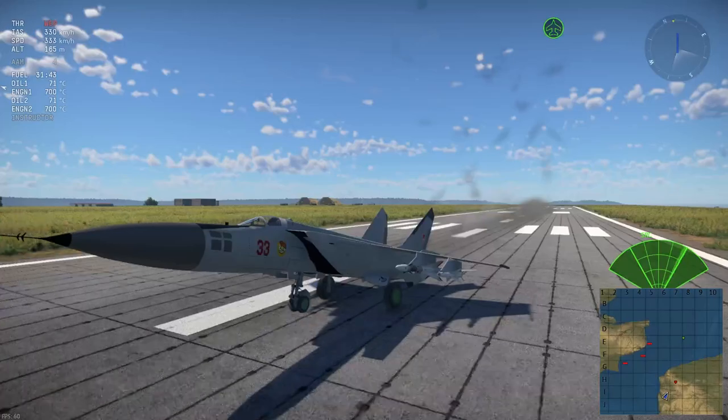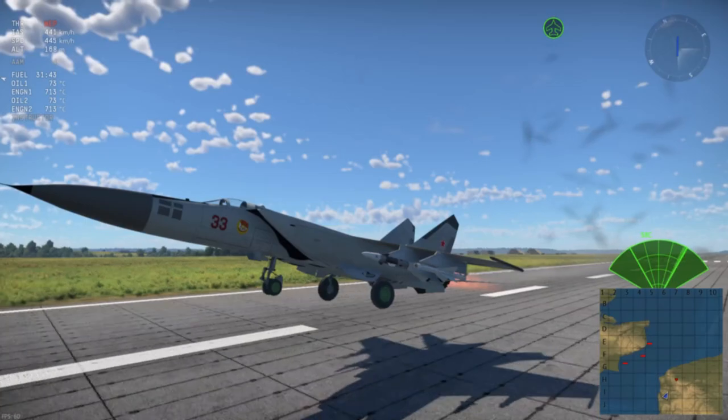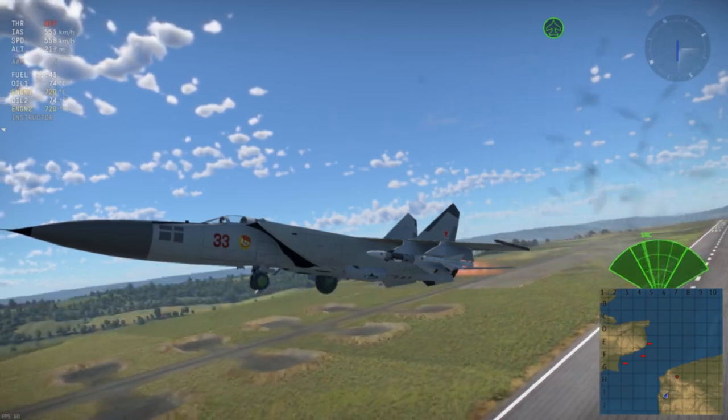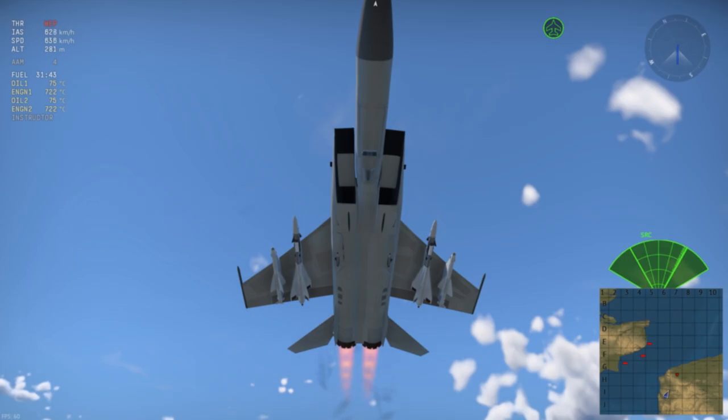The MiG-25 is an interceptor, similar to the Lightning in-game or the F-104s. The problem is, it's Soviet — meaning it is designed to do interception and that is it. The plane does not even have guns. Now you are starting to see the problem, but it does not stop there.